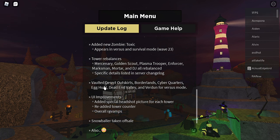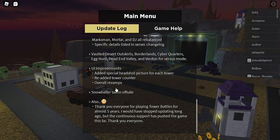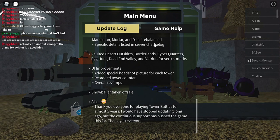Wait, what? What does golden mean? I don't know. Cyberquarters, Egg Hunt, Dead End Valley — inverted on the floor versus mode — vaulted. Added special headshot picture for each tower. Re-added tower counter. Errorful revamp. Snowfall are taken off sale. Oh, I didn't know it was for sale. Thank you everyone for playing Tower Battles for almost 5 years — I would have stopped updating longer over the continuous support. I've pushed the game as well. Thank you everyone. Oh, that's good.